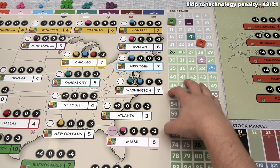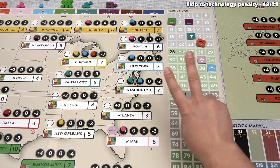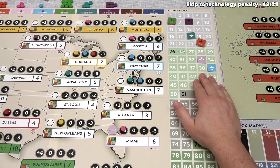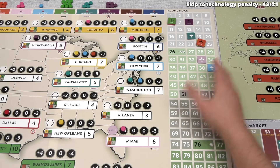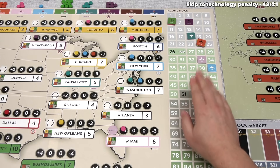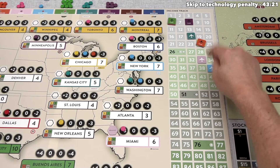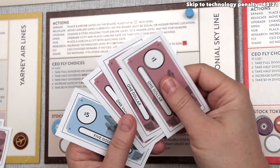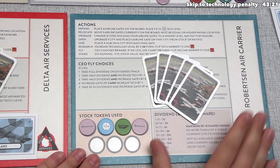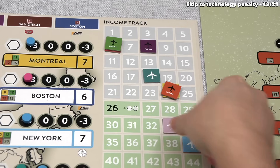We decide to purchase an action to fly the blue company — it has the best income but hasn't flown yet. We had hoped blue player would fly blue, but they didn't, putting the onus on us. The action cost is $2, determined by the stock price tier on the market — blue is in the $2 action cost section. We spend our last $2, then fly blue for full dividends. Blue is in the $4 per share section, so we receive $8 total (net $6 after paying), and the blue player receives $4.